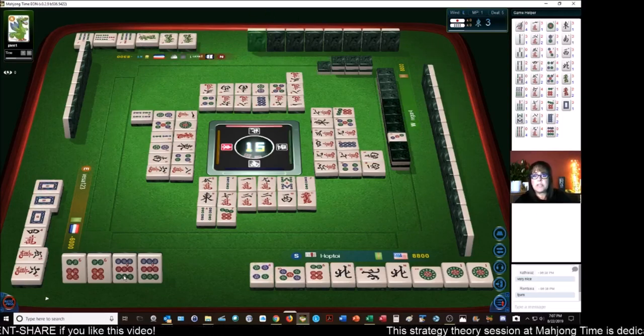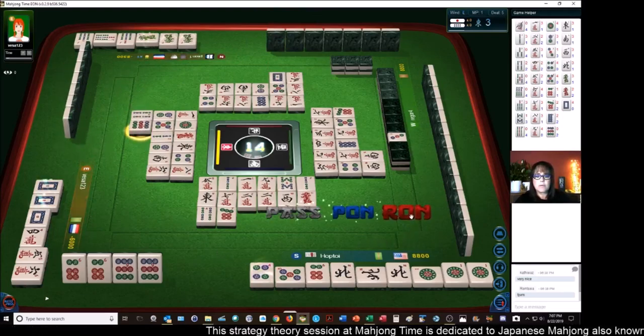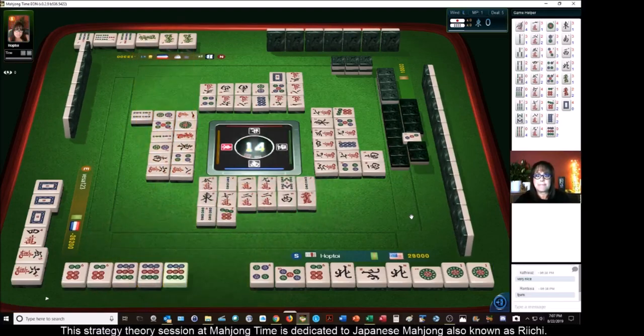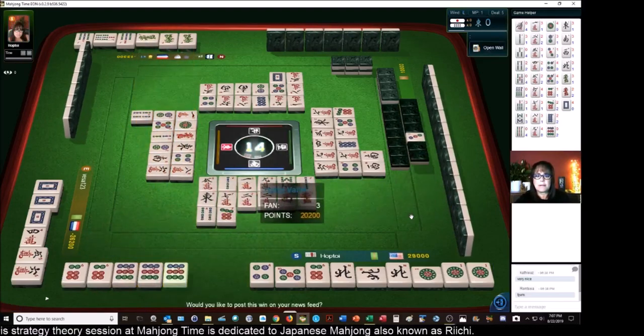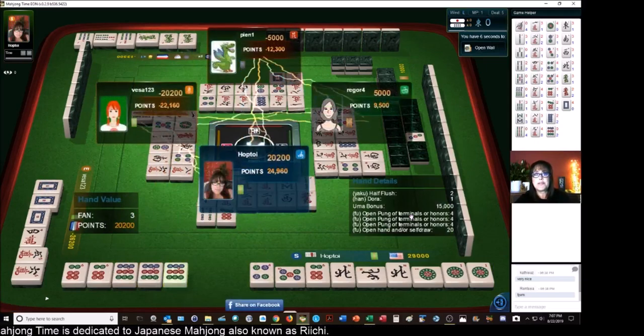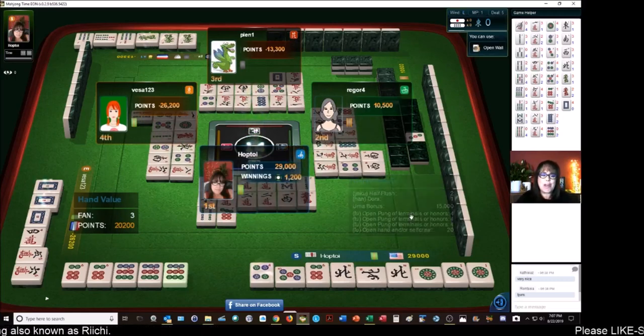White dragon. Nine dots — Ron! Got it. And we got the Uma bonus, first place! That has been a long time coming. First place!